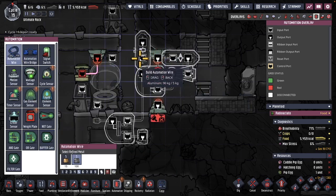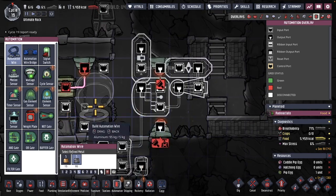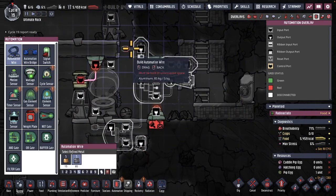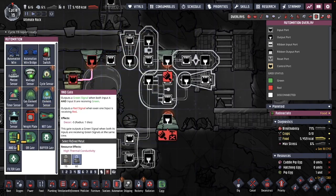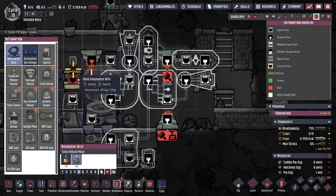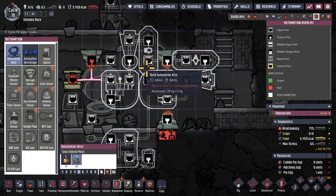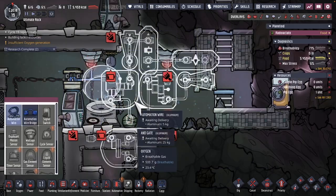The buffer means it will send a true signal right away, but when the dupe leaves and the input turns false, it will continue to send a true signal for a set amount of time — I'll put about seven seconds. That goes through a NOT gate and then into an AND gate, essentially saying: if a dupe was seen AND no dupe is currently here, accounting for the buffer, send a signal.